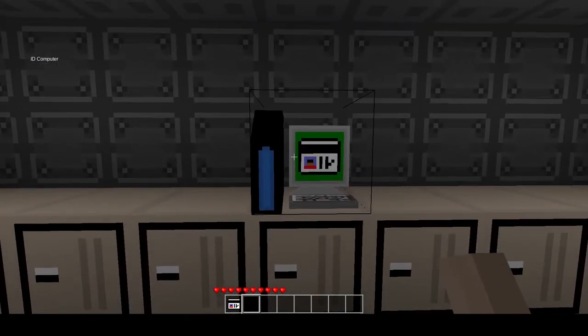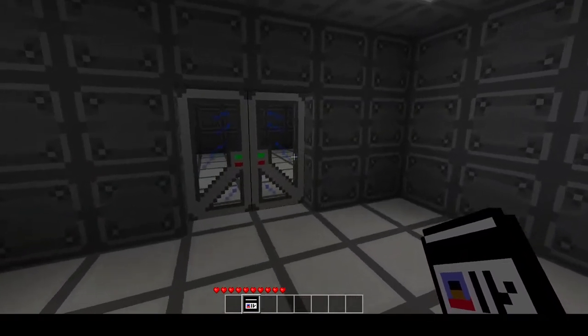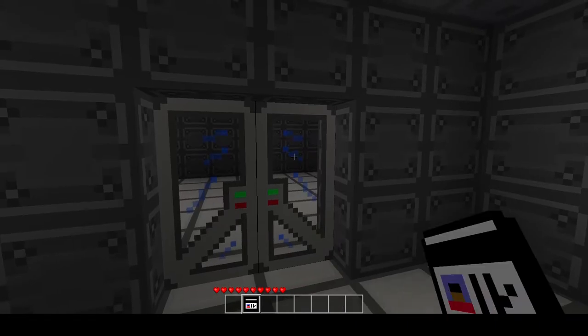This is the ID computer. So right now we can see that Bob Ross is crew, but we can take even that away from Bob Ross. And so now, if he tries to open this door, he can't.